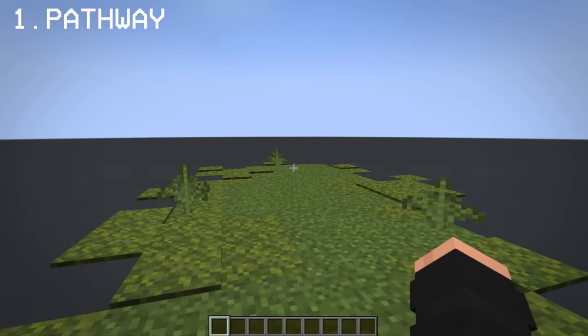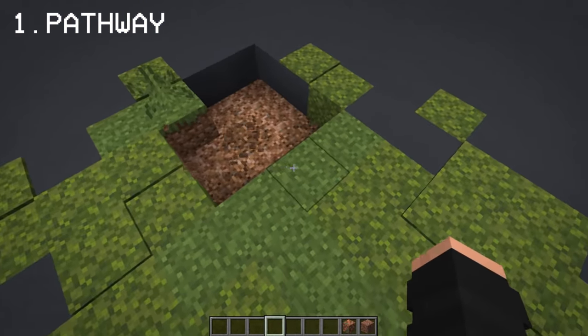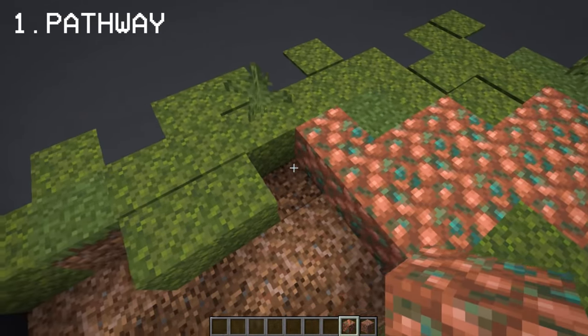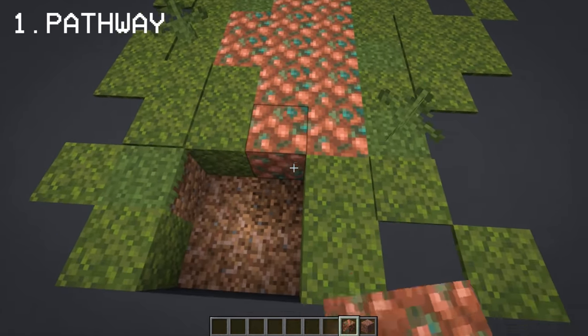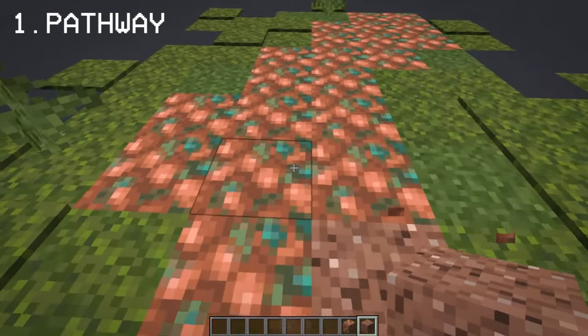The first build I have in mind is with raw copper blocks — you can make it that way. Blend it with granite to add some details.